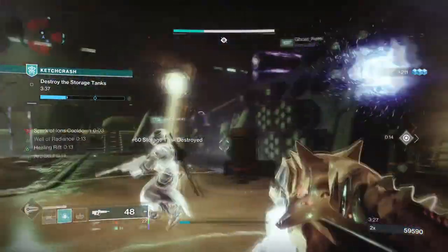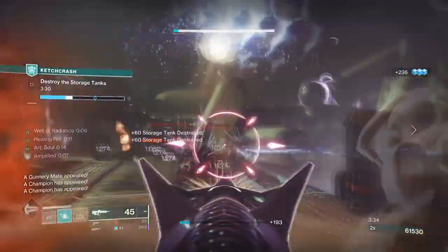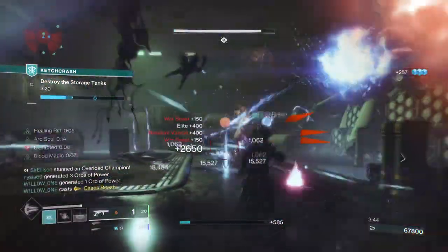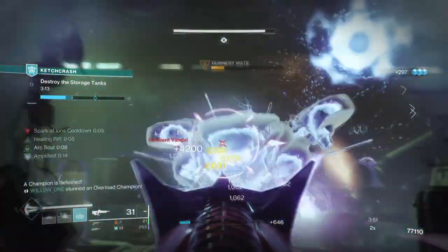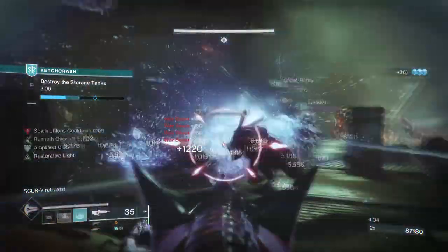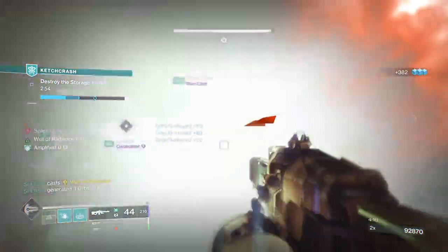Utilising Sanguine's effect of extended rift duration, I have created the build designed around sustainability in environments where you may not be moving around a lot. This could be for capturing areas or stopping combatants from pushing through, and it works a charm in higher tier content as well. Using the healing rift we place down, we'll be using our weapons and Arc Souls to mow down anyone within our range and get a constant regen buff while staying within it. This allows us to keep our healing and Arc Souls going for longer and help clean areas up without much help. I've attached the Dead Messenger Grenade Launcher so we can utilise Warmind cells and get extra damage reduction for those near its effect. Overall you get a build that acts as a bastion to anyone pushing towards you, with severe firepower and defence to boot.